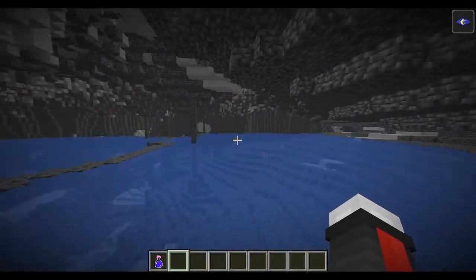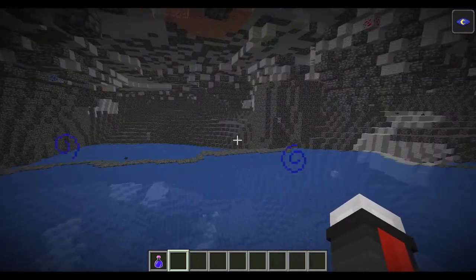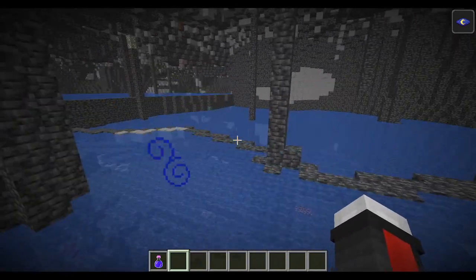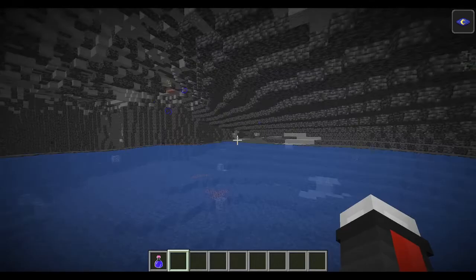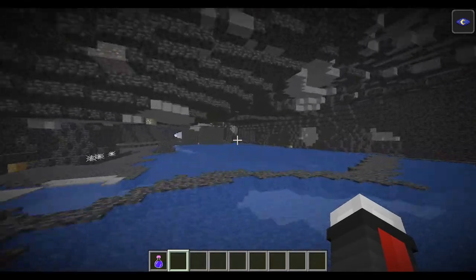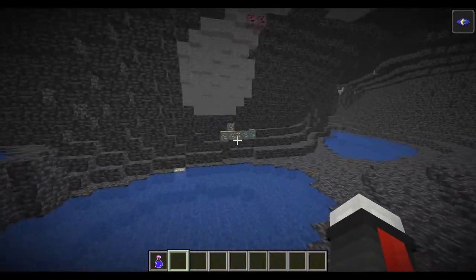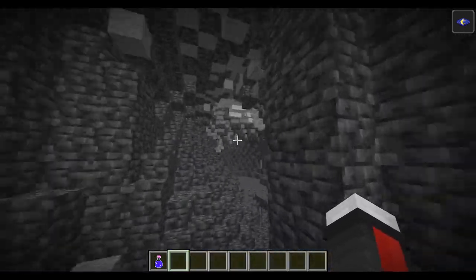Holy Jesus — check this thing out. This is amazing. Are you serious? This looks like the perfect base. Oh yeah — we'll have to remember this spot for sure. And you can see it continues on and on and on. You can see ore generation is a lot cleaner — some diamonds in the walls right here. More diamond down here. This world is insane. You can tell that the cave generation has been greatly improved.